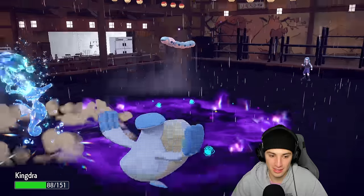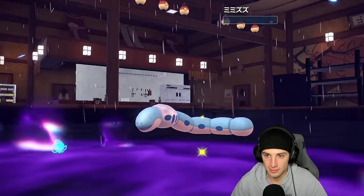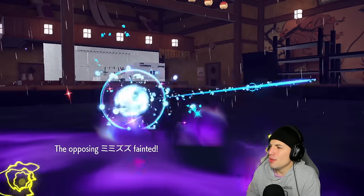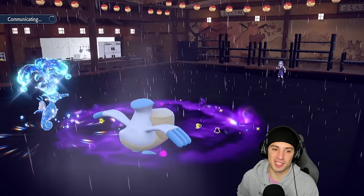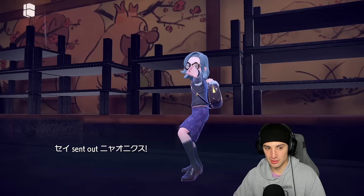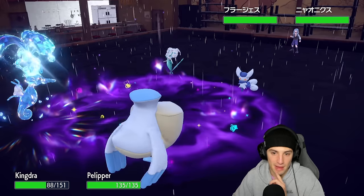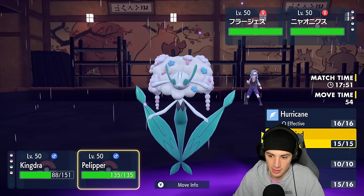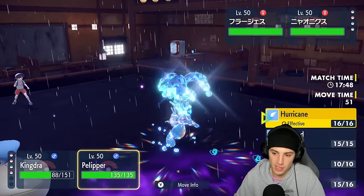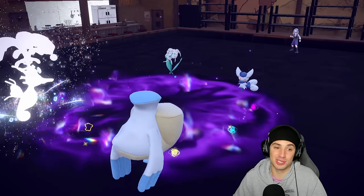Weather Ball slides over and Body Press comes in but we soak it well. With Focus Energy critting every shot, I can freely fire Draco Meteors. Psychic Terrain is up so Meowstic cannot Fake Out — massive. I consider Weather Ball vs Hurricane for the remaining damage, and the battle ends up being cancelled by the opponent. A big-time showing from Kingdra in match three.